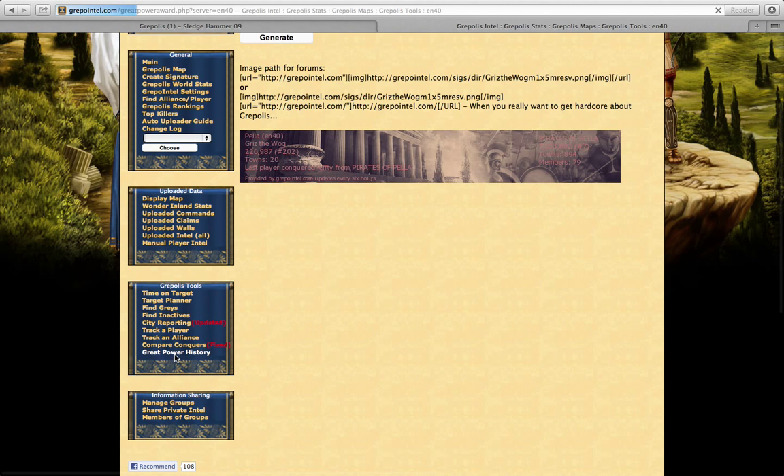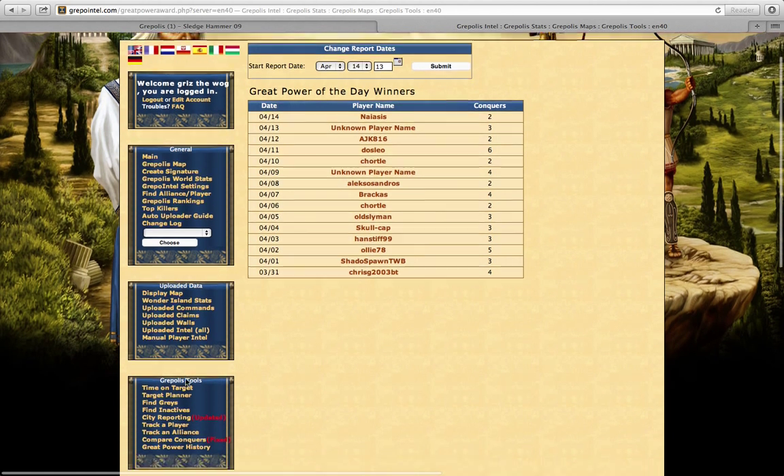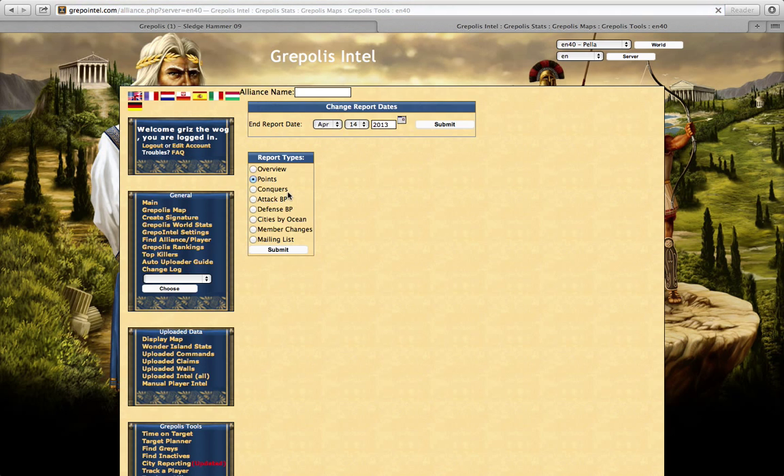It also comes with great power history, where people get awards for killing the most troops in a day out of the entire world. It tells you who has earned those awards right here. And then it also has alliance tracking, which is basically what I showed before.